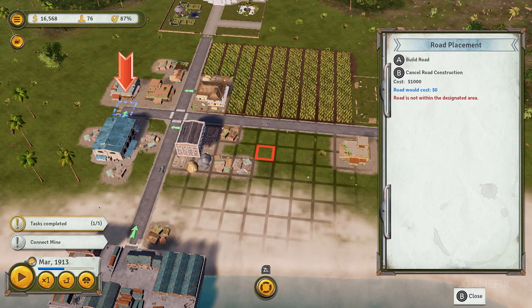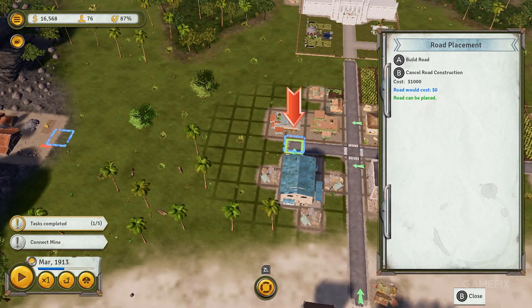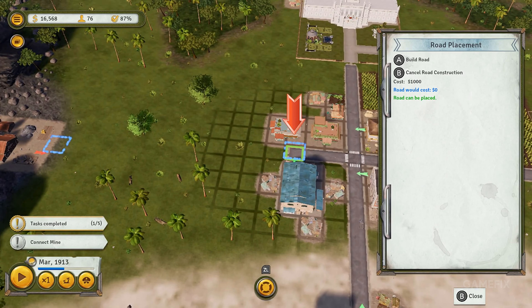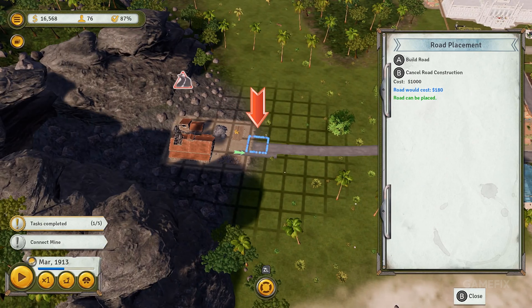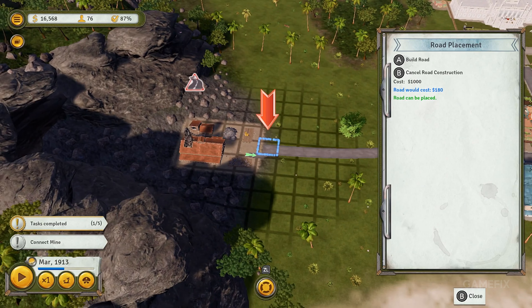There might be an uprising you will need to crush. But other than that, it feels quite satisfying to build houses and industries to make sure your island thrives and your inhabitants stay happy. And if they are not, you can always make them disappear like any proper dictator.